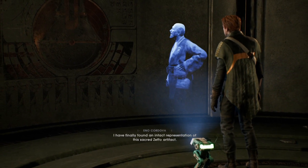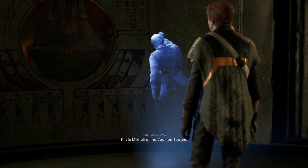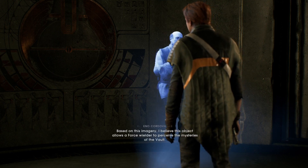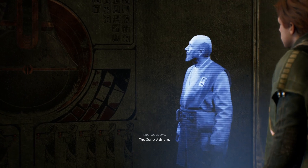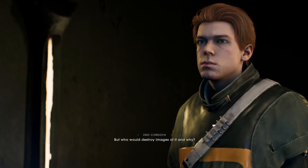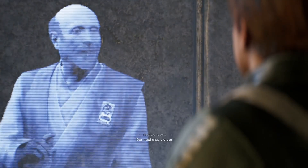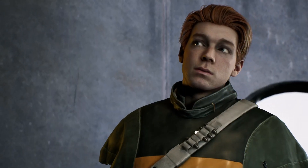I have finally found an intact representation of this sacred Zeffo artifact. My friend, look closely. This is Miktril at the vault Umbegana. You can see an object in their hand. Based on this imagery, I believe this object allows a force wielder to perceive the mysteries of the vault. This is the key and the guide - the Zeffo Astrium. But who would destroy images of it and why? Our next step is clear - find an Astrium, if any still exist. An Astrium - you ever heard of it? Me neither. But a key - yeah, I understand that.